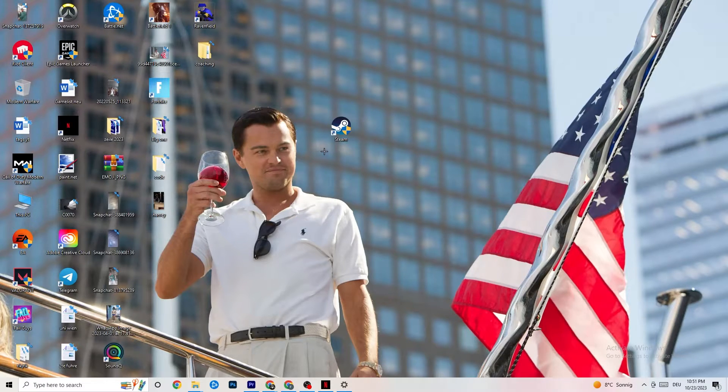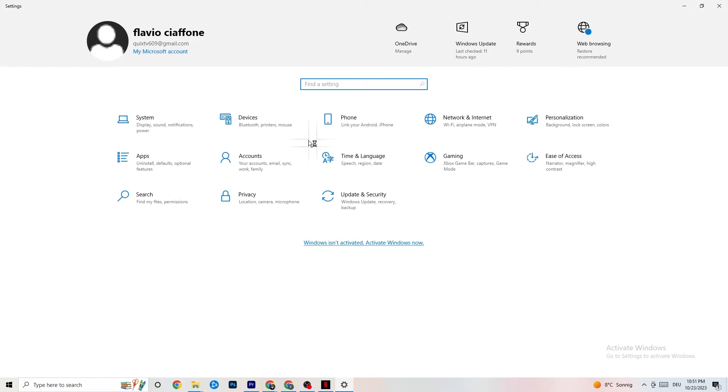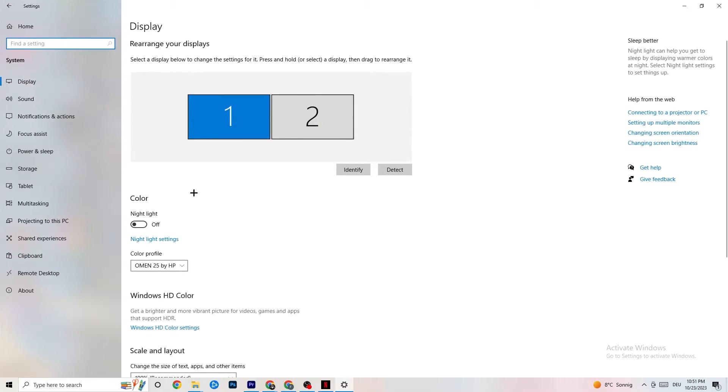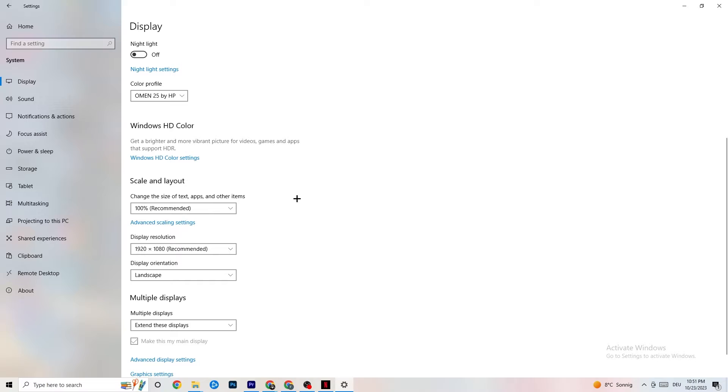Open Settings again, navigate to System, and go to Display. Identify your main monitor — if you have two, select the primary one. Scroll down to Scale and Layout and change the size of text, apps, and other items to 100% as recommended. The display resolution should match your in-game resolution — for example, if you use 1720 by 1070 in-game, set it to match that here.